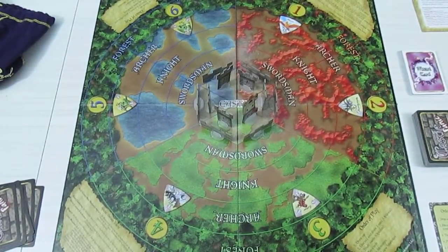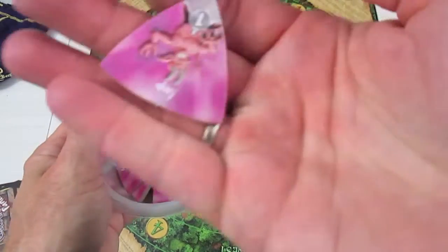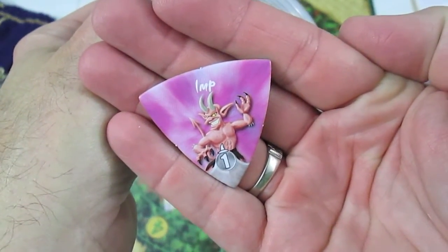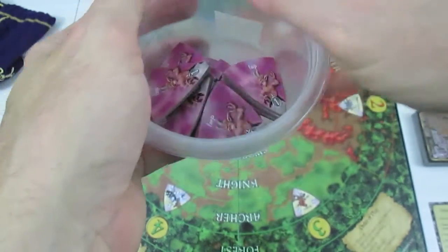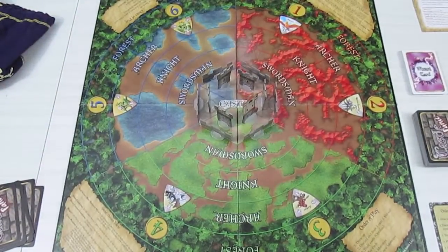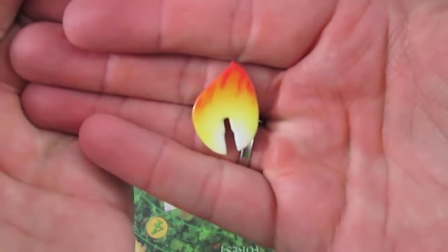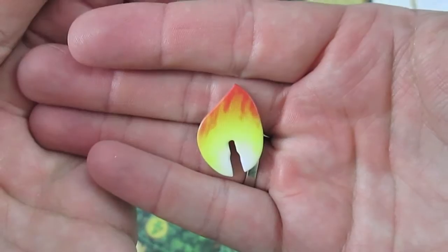We have imp tokens — I have a little bucket of them here. They're basically little one-hit characters and they come into play during certain monster draws and effects in the game. They're really annoying and can come out in large numbers. Another addition to the Wizard's Tower expansion is fire — walls and towers can now be set on fire, and monsters can start on fire as well.